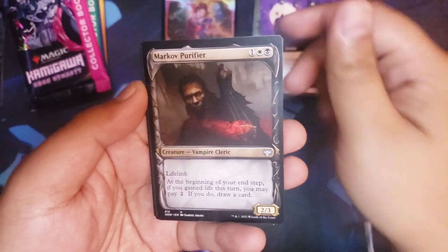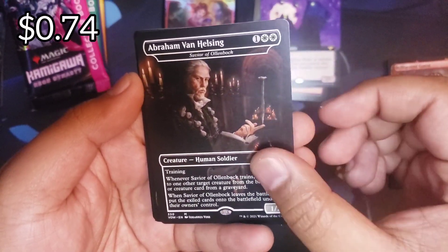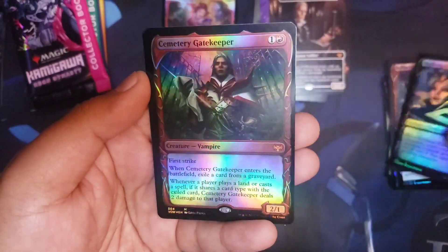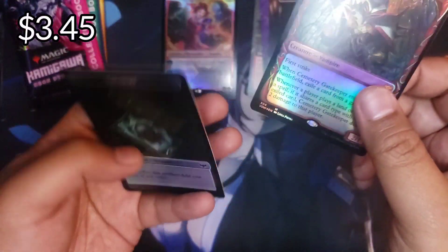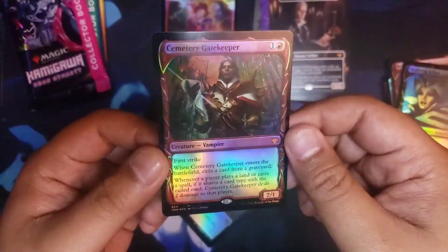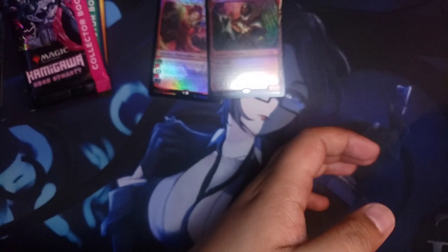Headless Rider, and here's the showcase commons and uncommons — Abraham Van Helsing. Double mythic pack, nice! It's not worth a lot but still kind of cool. And Cemetery — oh, triple mythic pack! What a pack! Cemetery Gatekeeper — I didn't have this one yet. Crimson Vow actually coming through, very nice.